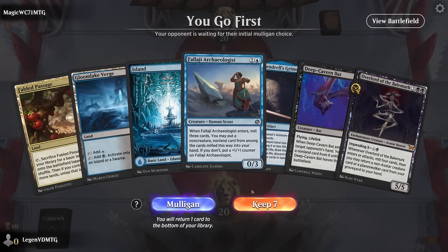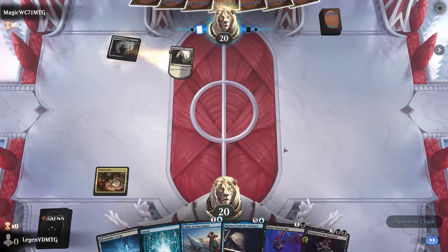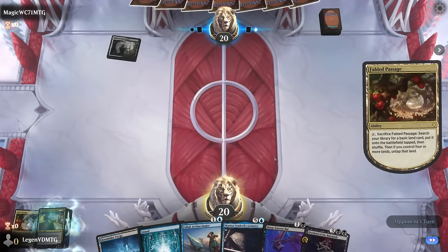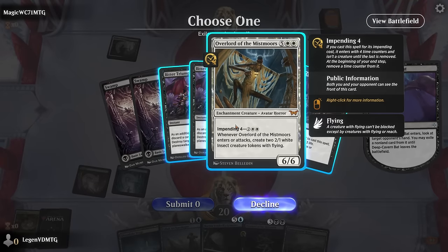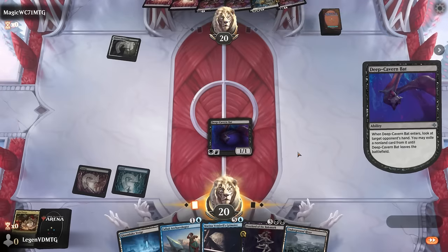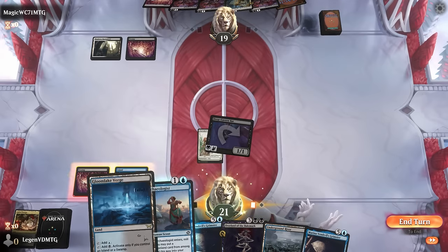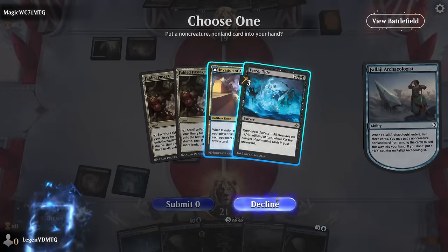Game three - we're on the play with what looks like a keeper. We play Archaeologist on turn two in case we find the battle for turn three. Against black-white, possibly a reanimator deck - we see the advantage of Bat to snipe an important two-drop. We see the opponent has just removal, an Overlord, and Caretaker's Talent. We take the Talent in case they do something different on turn two. We get back an Invasion with Archaeologist - nice.